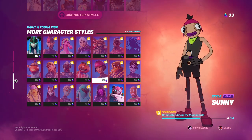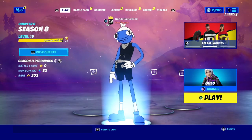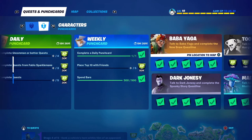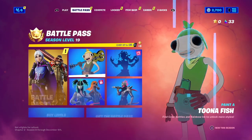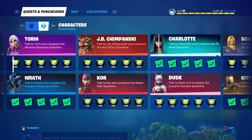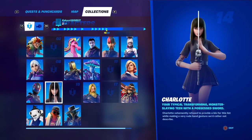For the Sunny skin style, you need to complete character punch cards. From the play screen, go to View Quest, then move right to the punch cards section. You need to complete 10 punch cards. There are currently 18 available, and today's update added four more, so there are plenty to choose from.